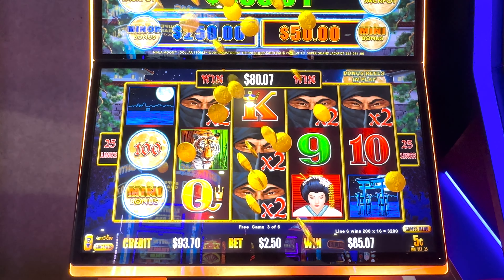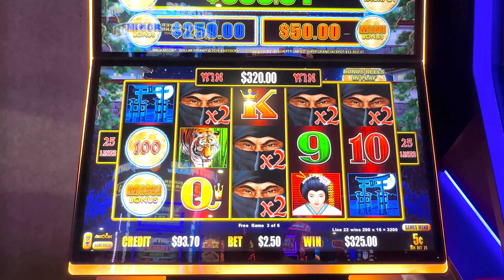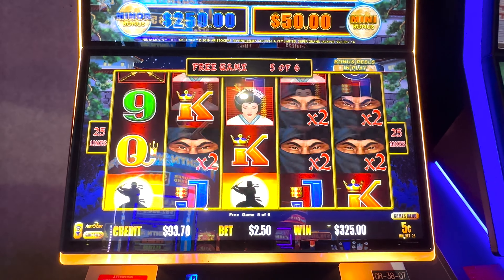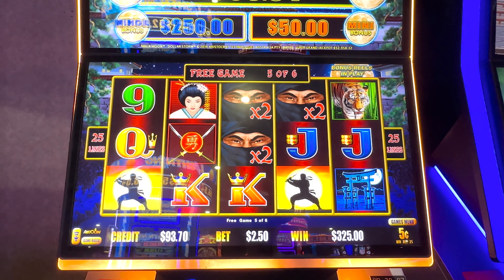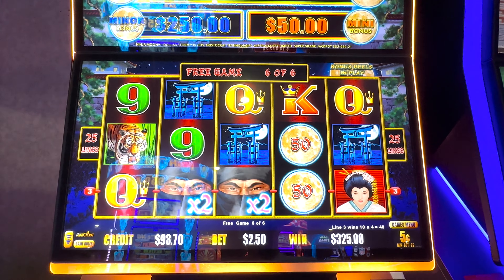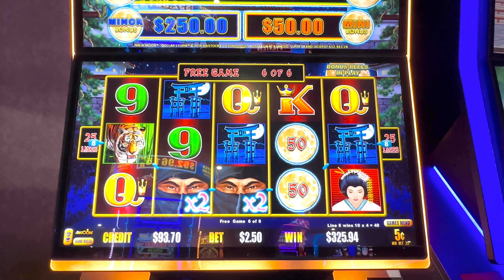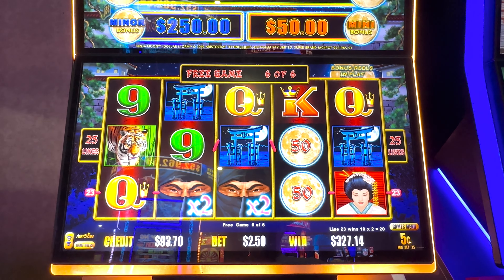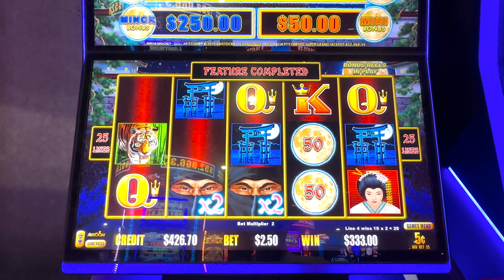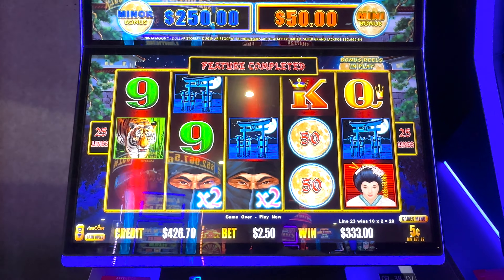This has been nuts. No — I was so wrong, it's three hundred and twenty-five dollars. I said a hundred and fifty. Last spin, come on something big. Oh my god — dude, my math is so bad. Three hundred and thirty-three dollars, guys. My math has been so bad lately.